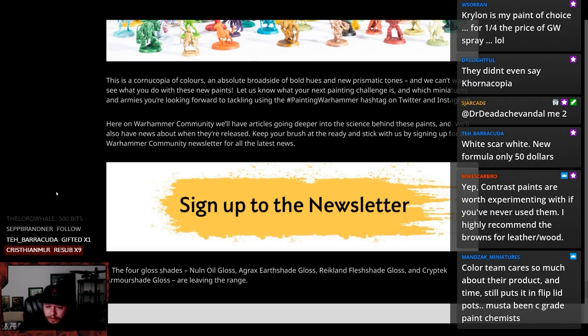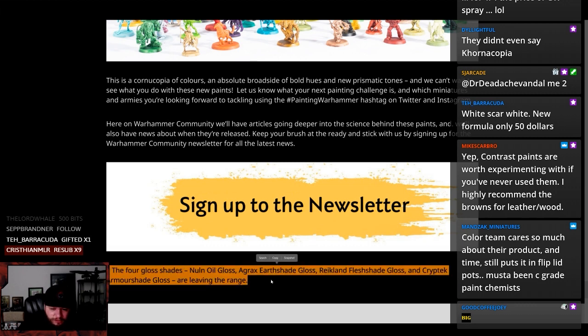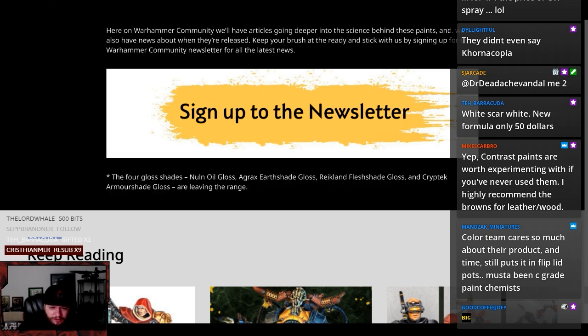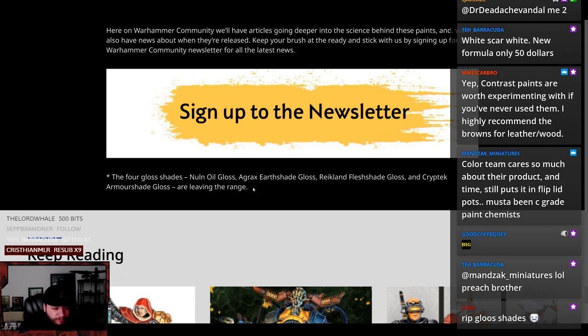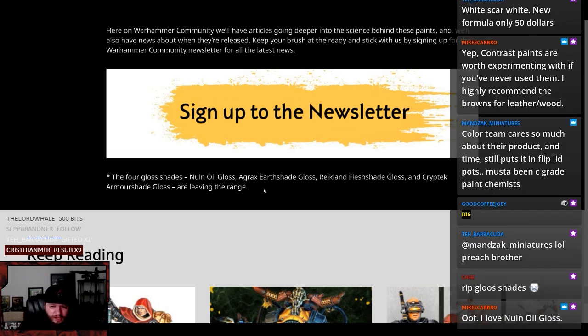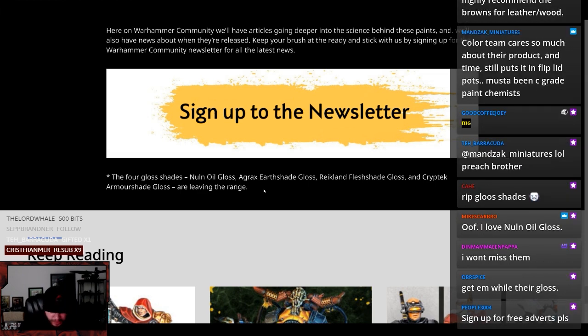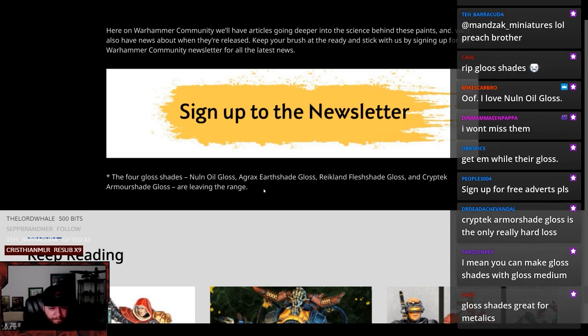But the four gloss shades — Nuln Oil Gloss, Agrax Earthshade Gloss, Reikland Gloss, and Kryptek — are leaving the range. Gone but not forgotten. The four gloss shades are going away. Now if you're anything like me, the only time you ever realized that some of their shades were gloss was when you intended on buying Agrax Earthshade, then you got home and started painting with it and you're like, why the fuck does this look varnished? This ruined the thing I was — what is this? And then you look on it and you're like, gloss? You have glosses? I thought this was a shade. And then you never bought it again.